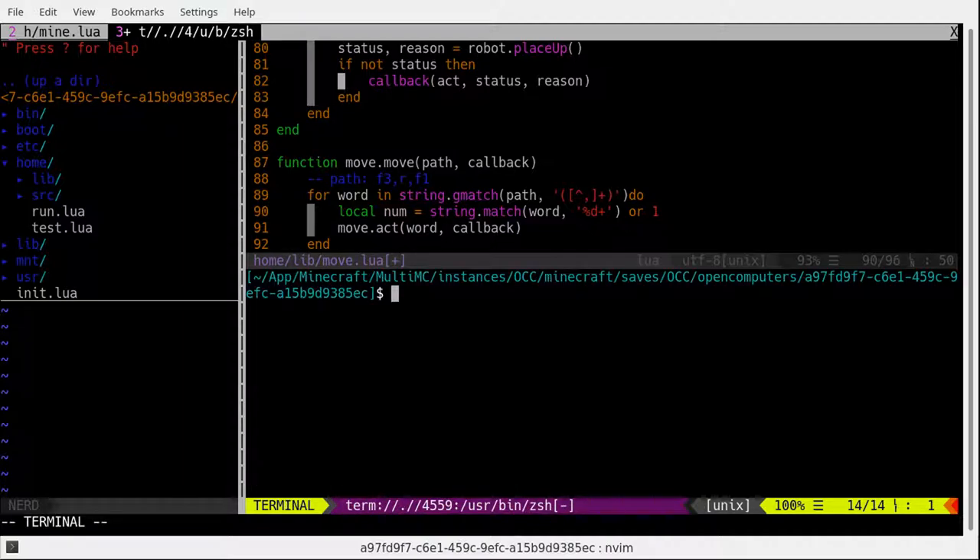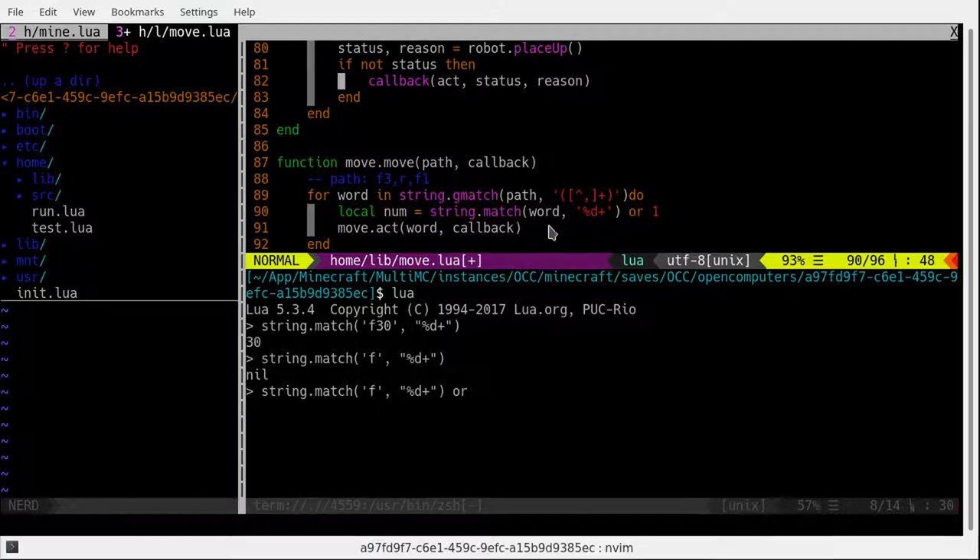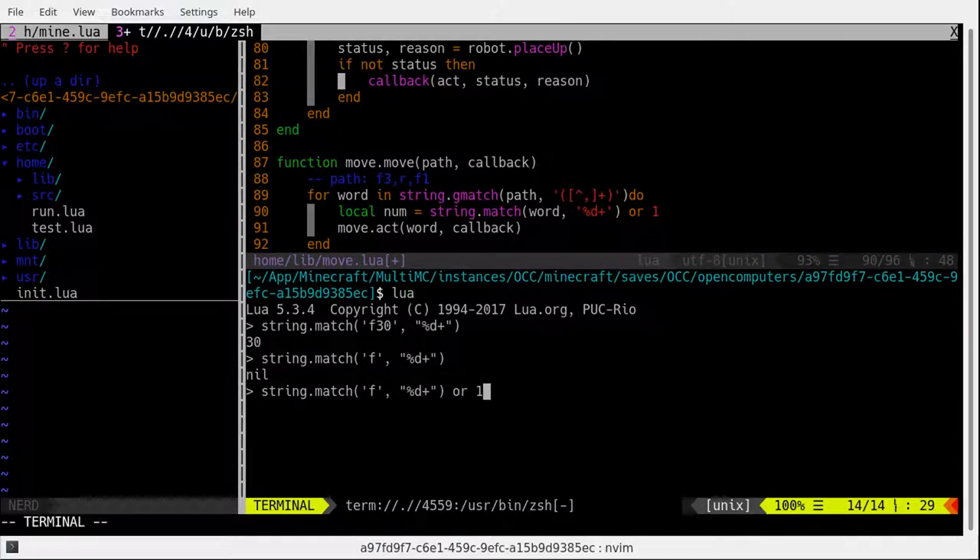Let me run a Lua interpreter here so you know what string.match does. Let's pretend our match is the word 'f13' — forward 13 times. Our pattern was '%d+'. So percent-D means any digits and plus means once or more. Obviously it's going to match the number 13. But let's say there is no number at the end — it's going to return nil. And we appended an 'or 1' over here for this case, so if it couldn't find a number it will return number one for us, which is perfect. If it can find a number, it will return that number. If not, it will return one.